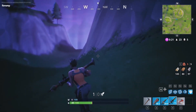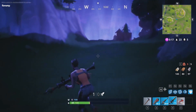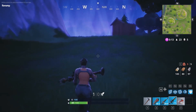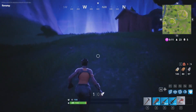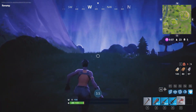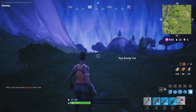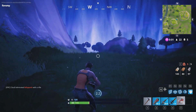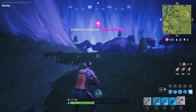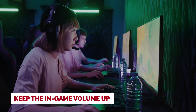Tip number three: never run in a straight line. Sometimes you'll have no choice but to break cover and make a run for it to get in the circle, but don't make it easy for snipers by running in a straight line. Keep changing direction even if only slightly, and jump lots — that will make it harder for a sniper to line up a shot. Running in a Z pattern or even occasionally ducking is just one more thing you can do to increase your odds of survival.